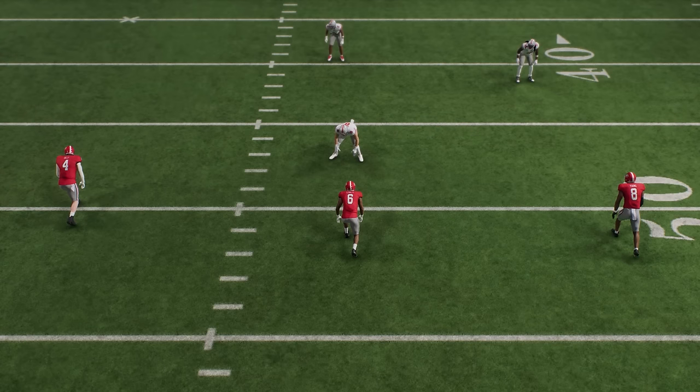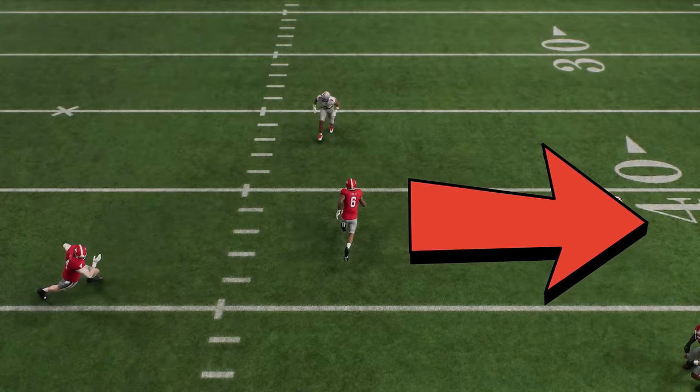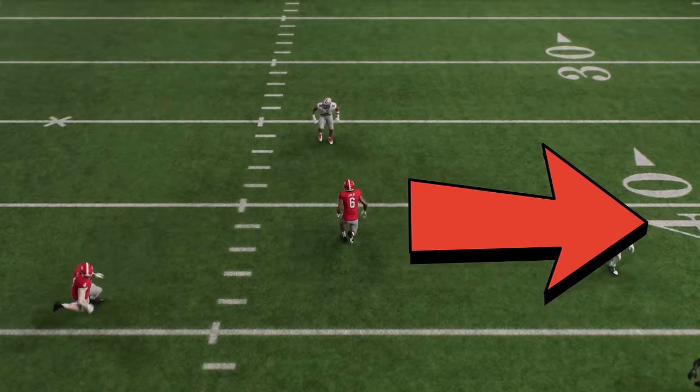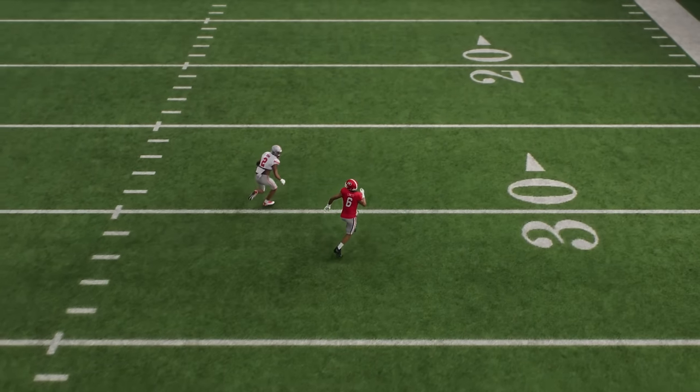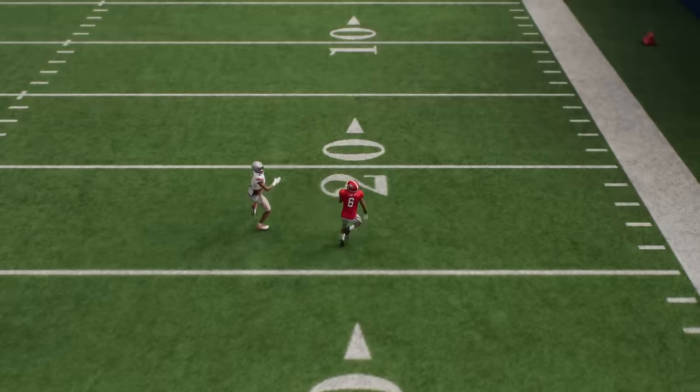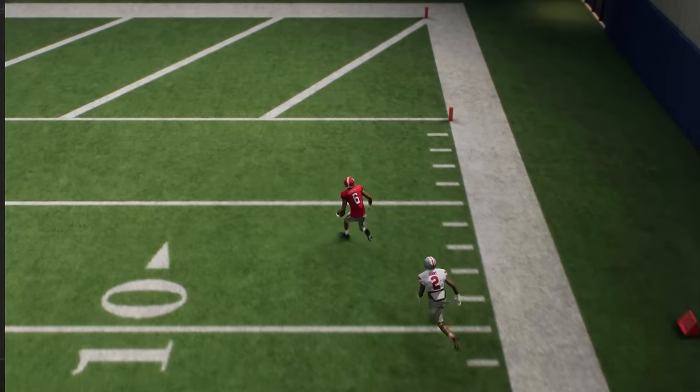If we watch the instant replay, you can see how this receiver has outside leverage, even if it's slight, on this safety. He's backpedaling like it's a streak, but the second he turns outside, you can see how this receiver has nothing but space, as we just have to lob it up for a very easy catch-and-run one-play touchdown.